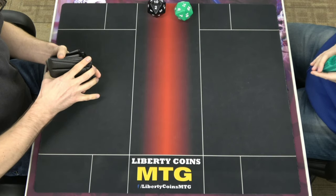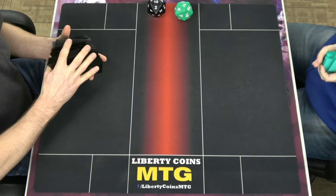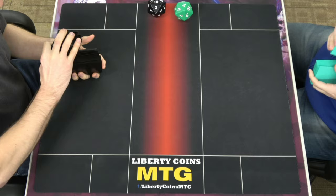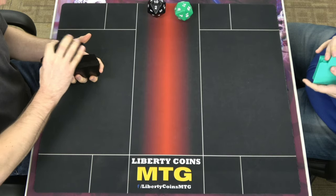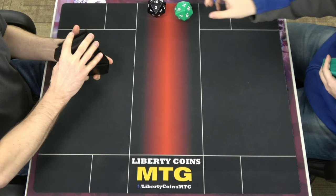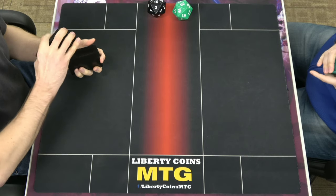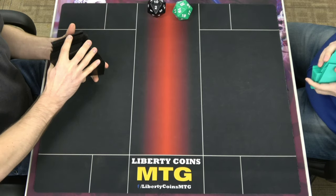All right, let's hope I don't do something dumb again. I kind of felt like attacking was a mistake, especially when you had Adeline as the follow-up. If you had known it was in my hand and saw what was top-decking, you would have done it. But when I had the Chandra that you can't get through, I might as well just play defense and let her do the work.